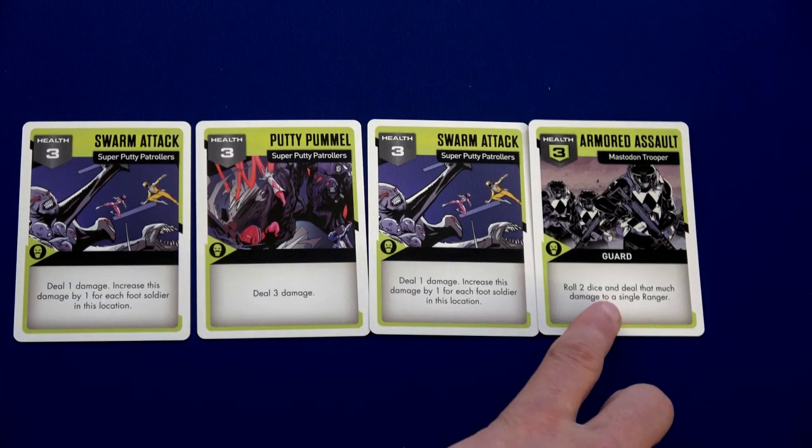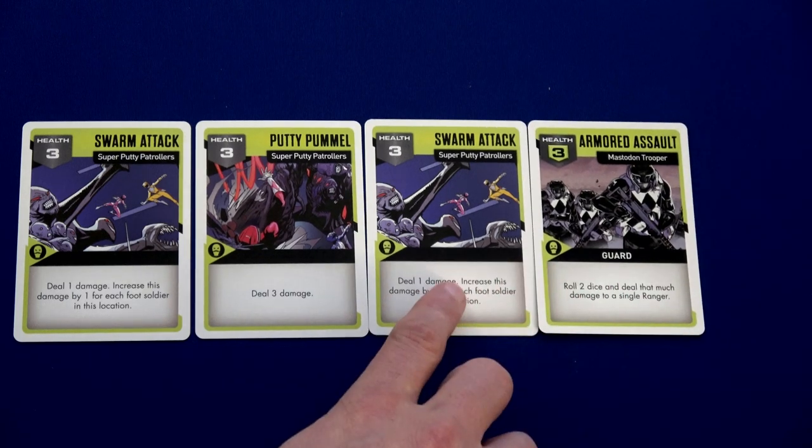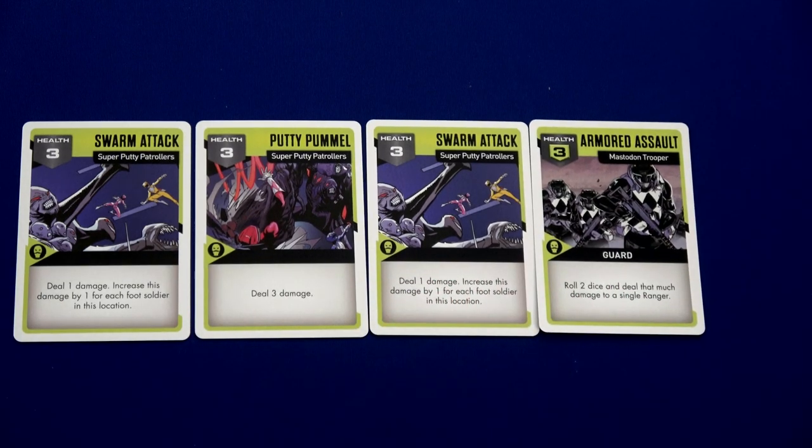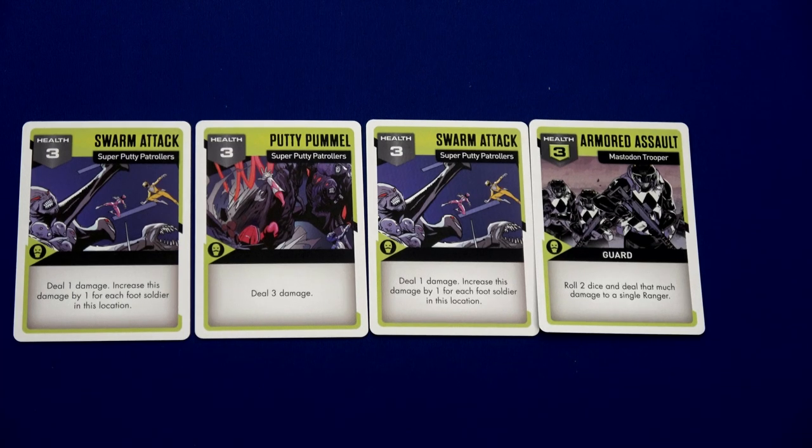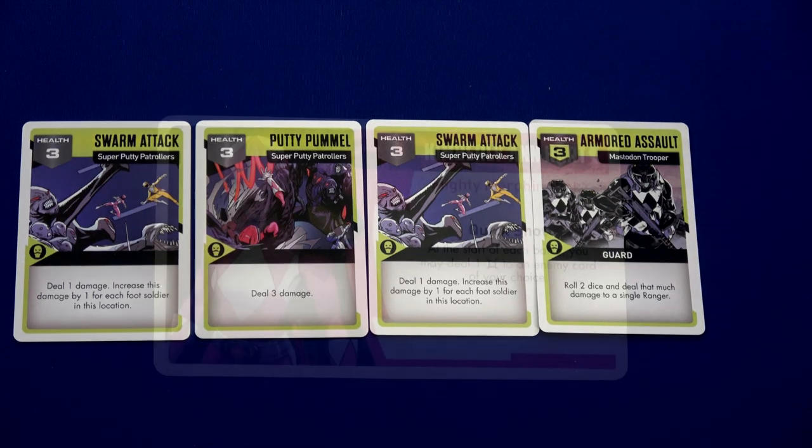But maybe you need to take out the armored assault before you can even touch this swarm attack. The final thing to look for is if there's a fast keyword — any card with fast will jump to the front and enemies get to activate first. But there are no fast cards here, so the rangers will get to attack first.